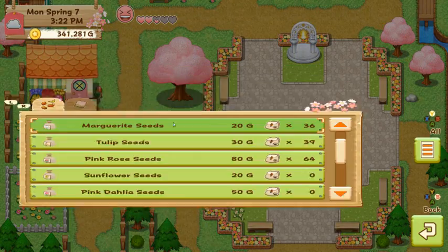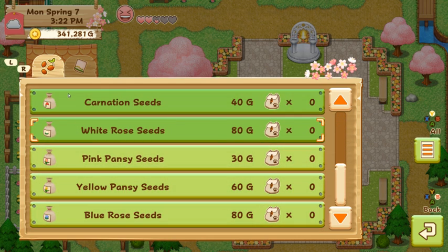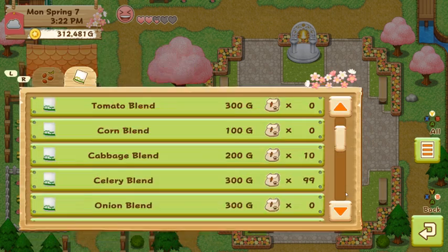Let's see if she has any new seeds. Nope, but that's alright. We'll get 15. I'm at 28k gold. We're trying to get mystic herbs — it's worth it.